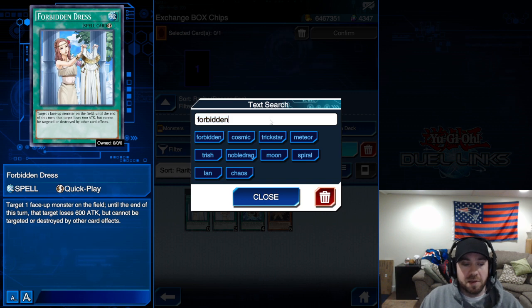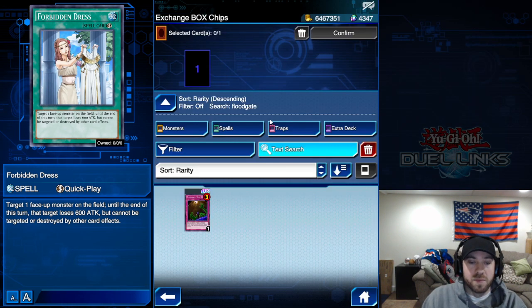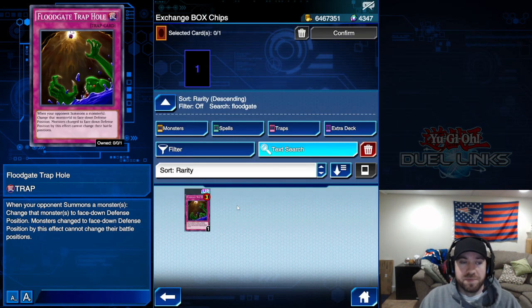Number three is Floodgate Trap Hole. This is a really good card, but the only drawback is that it's limited to three. It would see more play if it weren't. The other limited three trap cards we have are just objectively better, aside from being a little circumstantial.